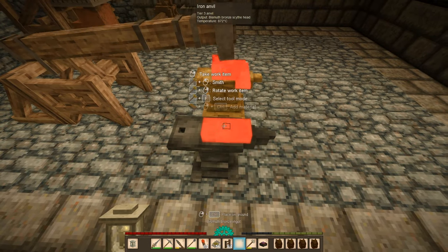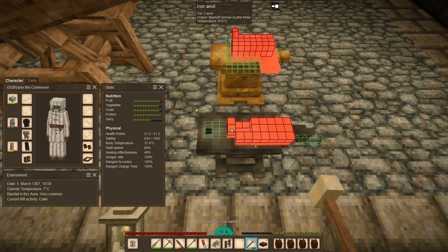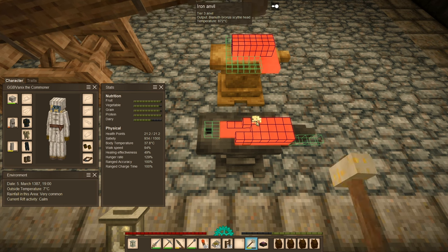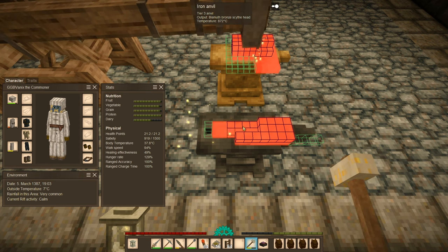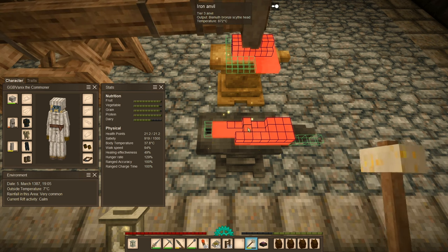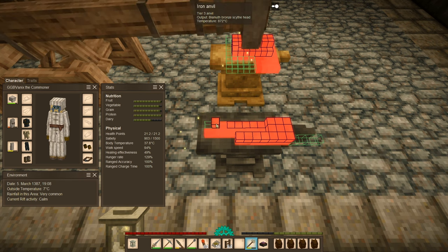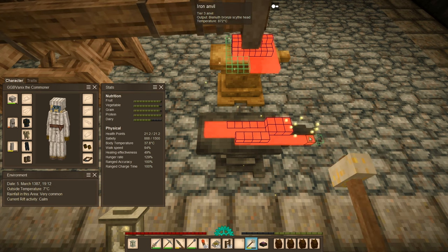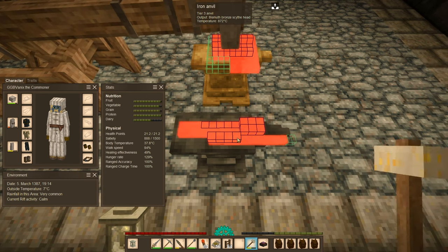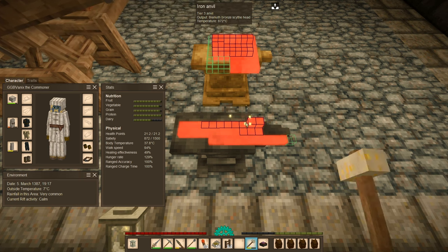Two scythes and two hoes. I don't remember what the other agricultural trader wanted — the one in this area we're building a path to in the east. All I remember is the agricultural trader past the two translocators takes two business bronze scythes and two business bronze hoes. Scythes are seven gears while hoes are four gears — kind of a ripoff on the hoes — but he does have cheese, so I want that cheese.